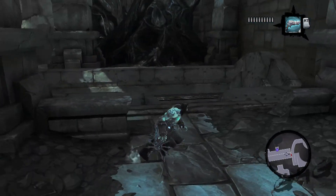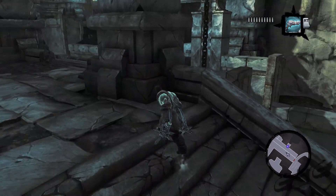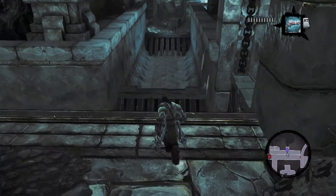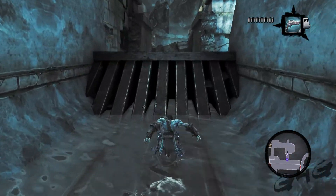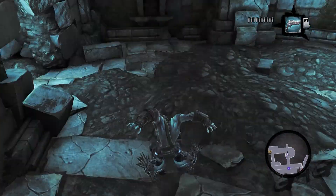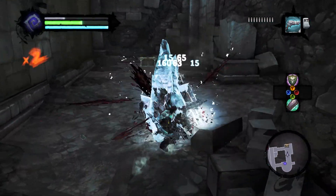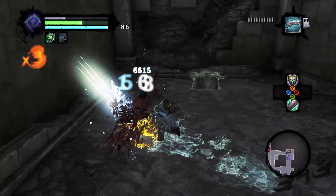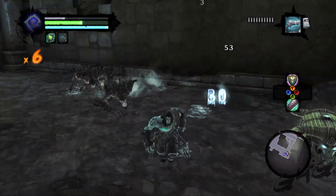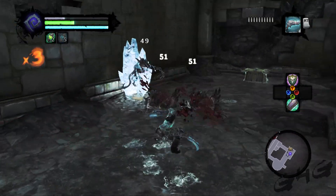We're going to first look around like we're lost because apparently I forgot what I did on my practice run. But you're going to jump down here and walk to the end of this area. Jump down and you see that chest? That chest does have a key in it. But these guys wanted to get in my way, so they must die. That's just the rules — I don't make up the rules, I just enforce them. You get in my way, I kill you. Very simple.